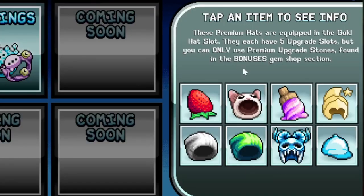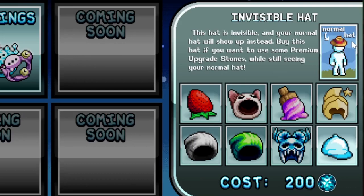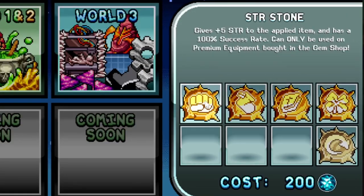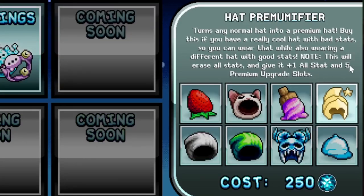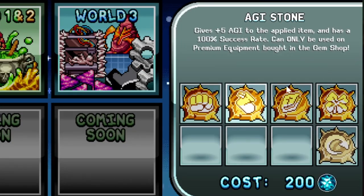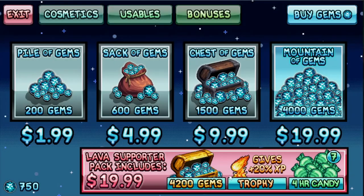Cosmetics are purely cosmetic and do nothing except look cool. One makes your hat invisible. If you buy the premium hat and upgrade it, you can still wear a normal hat or turn any normal hat into a premium hat. You also have to buy premium stones — you get five upgrade slots but they can only be used on premium equipment.